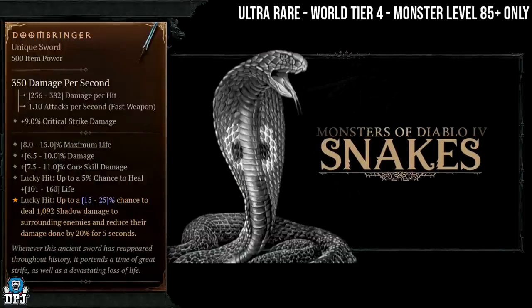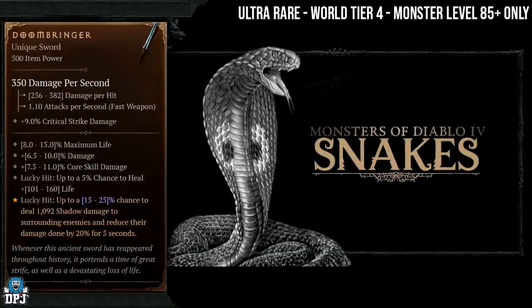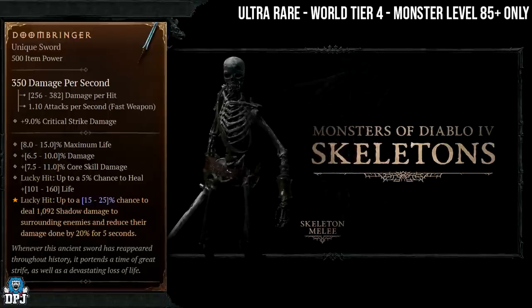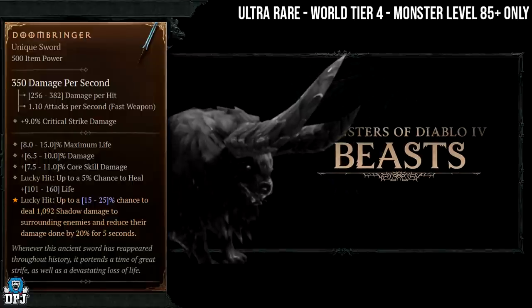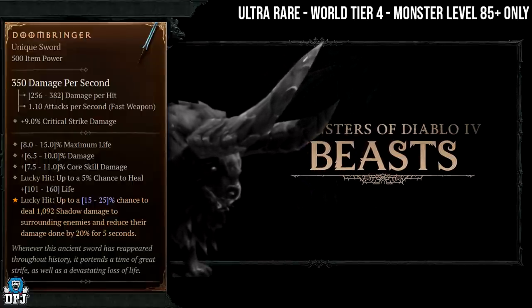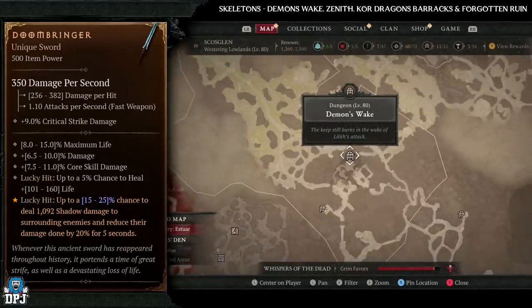Next up is another ultra rare item - the Doombringer. It's World Tier 4 only and monster level needs to be at 85 plus. It has increased drop chances from snakes, skeletons, and beasts, so there are quite a few enemies you can farm for this one, but getting this drop is best of luck to you.